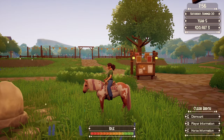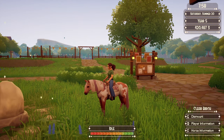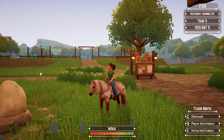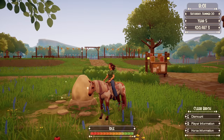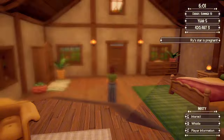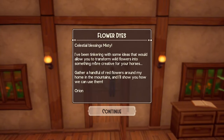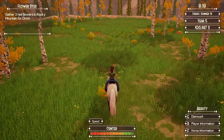So once you give that 20 manure to Aisha and then go visit Orion, you can buy hair dye from him, and you've already got the crafting recipes — they'll be in your menu next to your inventory, you just need to scroll down. The next day or two, you'll get this quest where he wants you to gather a handful of red flowers. It says around his house — don't believe him, it's not around his house.